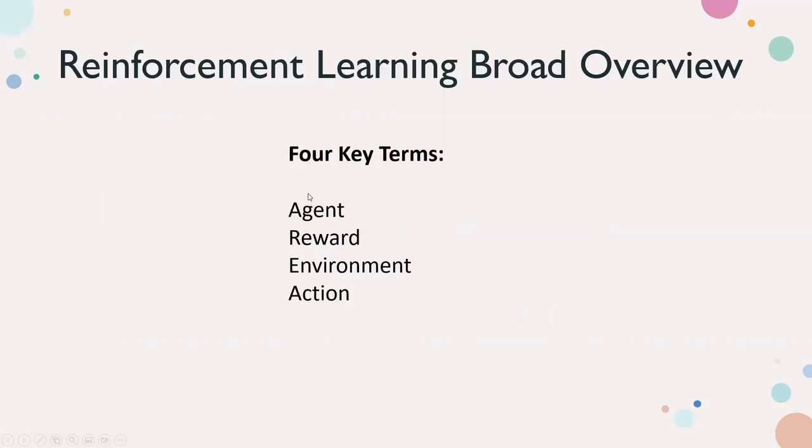We're going to have four key terms in reinforcement learning. One video I watched used the saying 'Area 51' to remember them: Agent, Reward, Environment, and Action. The agent is what does the task — in a game like Super Mario Bros., that's Mario; in the real world, it could be a robot. The reward is what we treat as positives or negatives for our loss functions. The environment is what the agent exists in — in Mario, that's the level. The action is things the agent can do. We need to train an agent to take actions in the environment to maximize reward.